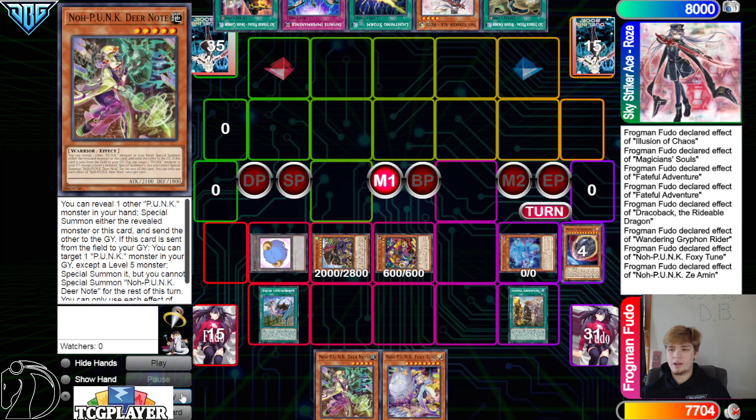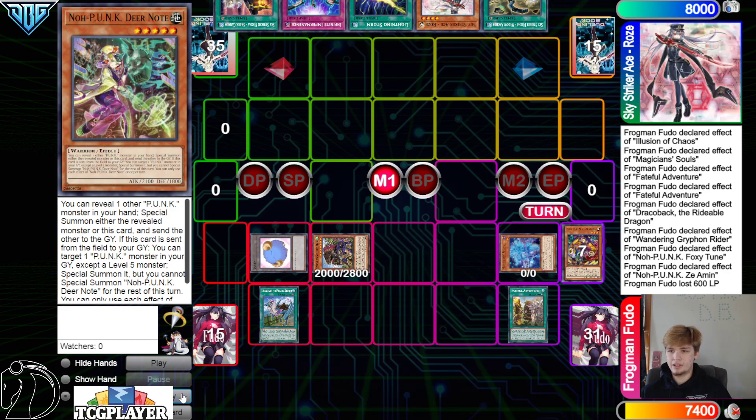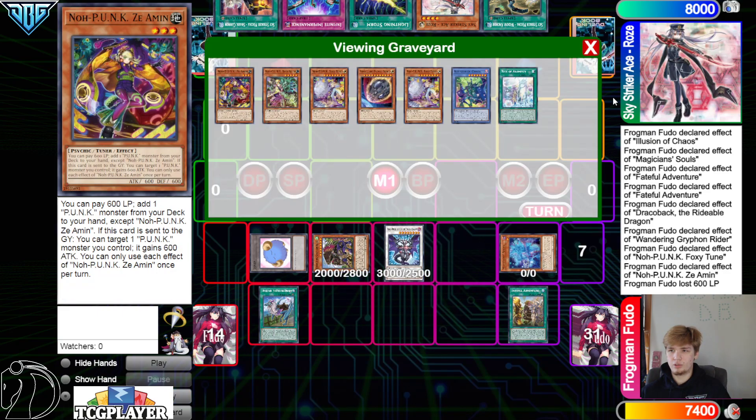Could have activated Souls but we're gonna bring out Zeaman. Zeaman effect to go search Deer Note, then Deer Note brings itself out, go for Ruler. Like, why are we not just Souls drawing two? I get maybe you want a mill, but there is a very very strong combo in the game — it's called nib plus gamma and perma Valer.